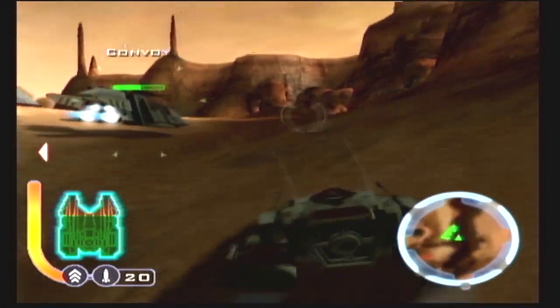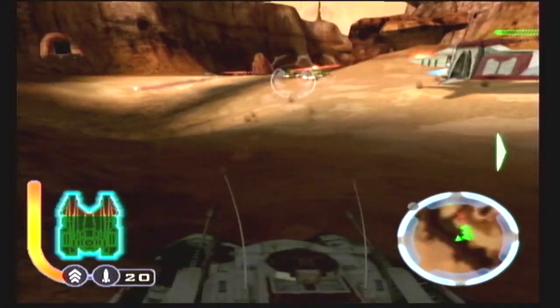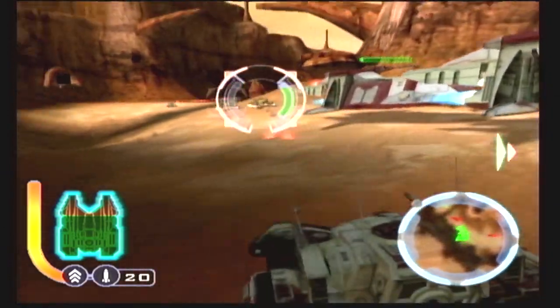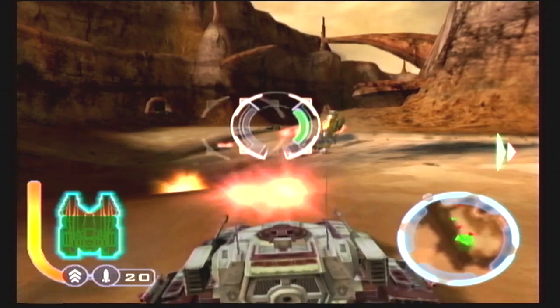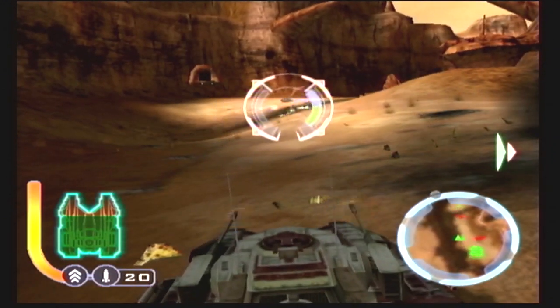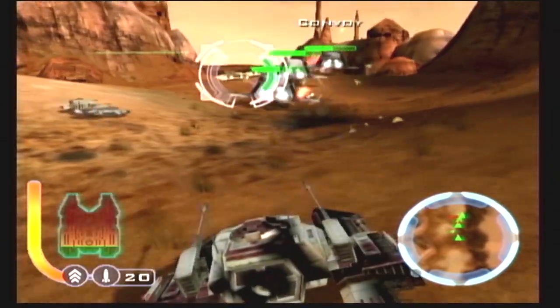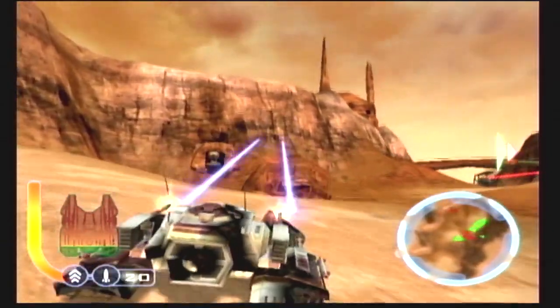Mission 2 is... an escort mission? Fuck! Why? But anyway, it isn't too bad, except I lost one of the convoy shuttles because it's just a back and forth escort job. You kill what's in front and stuff appears in the back, and vice versa. And these shuttles were full of Jedi Knights apparently. Oops. You just did a great service for the Empire. The Empire doesn't even exist at this point. Oh. Oh yeah.